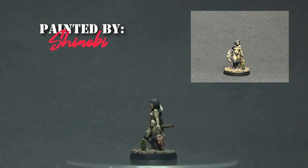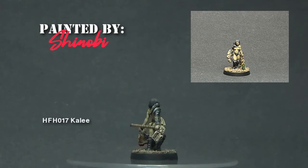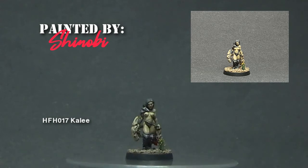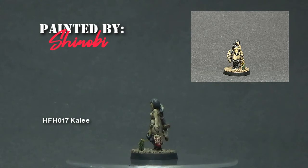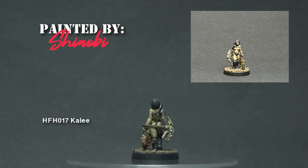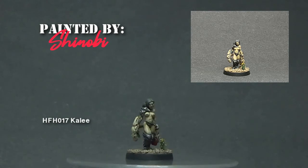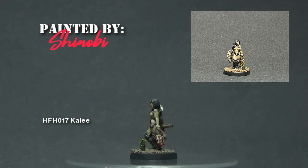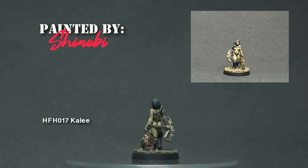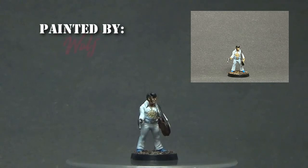According to the Hassle-Free website, the description for this figure is simply 'female warrior with living axe' — such a simple description for a very detailed miniature. This is one of those figures that tells a story in just one piece. Kaylee is obviously back from a successful battle or hunt, and in her hand is one of her unlucky opponents brought home as a trophy. Again, Shinobi works the base to enhance this already beautiful figure.